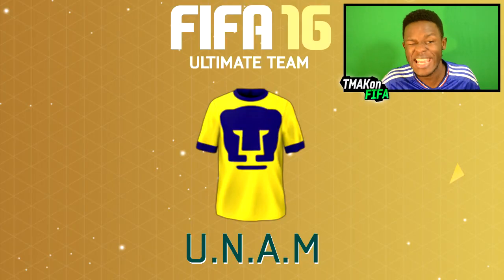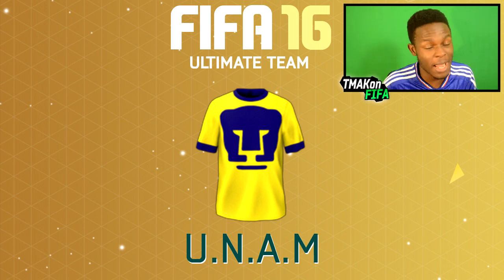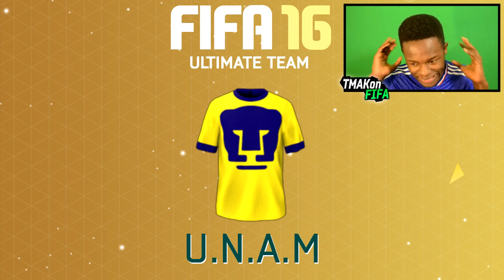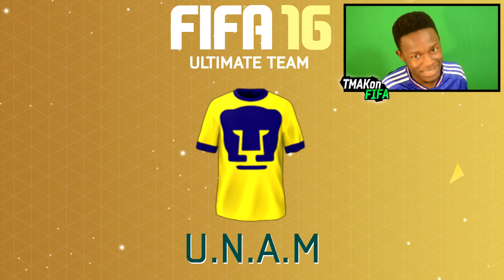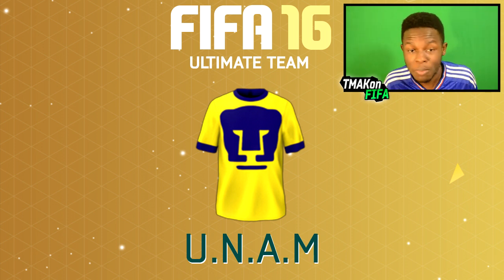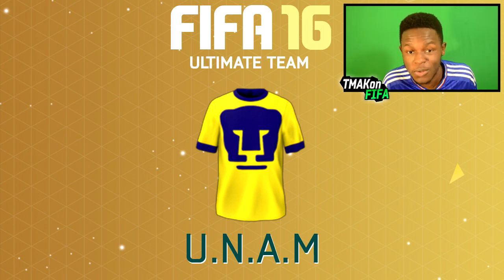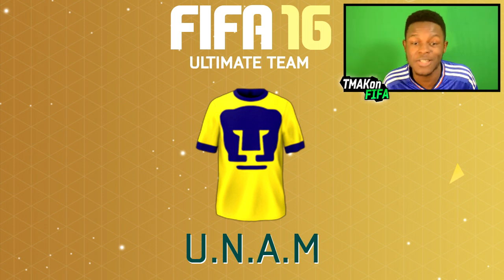Starting us off we have the UNAM team — I think the team's called the Panthers UNAM or UNAM Panthers, not too sure which one, but the kit looks pretty sexy. It's yellow and blue and we've got that big panther slap bang in the middle. It looks really cool, the colors really go together. If you're a person that likes to impress your friends with kits, this is definitely one to go for.